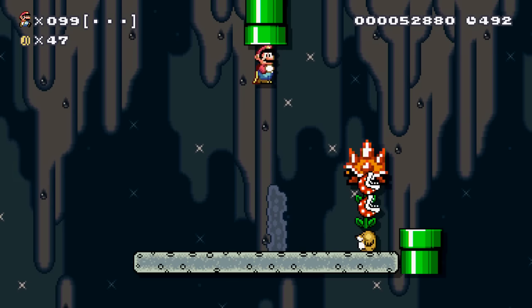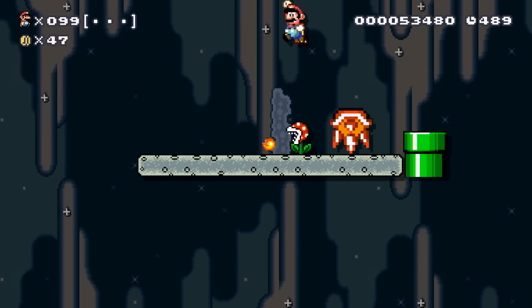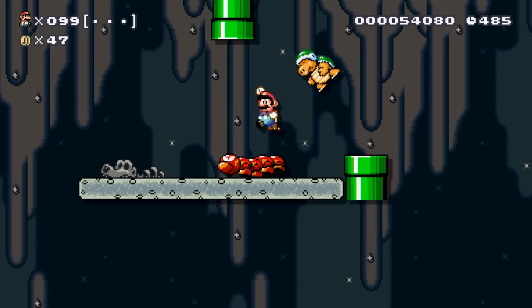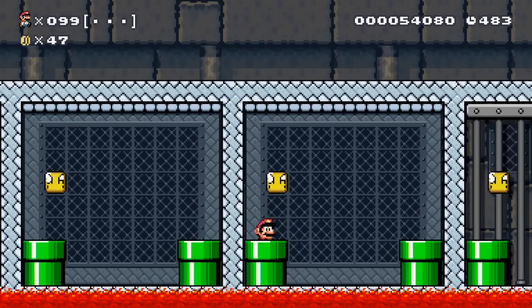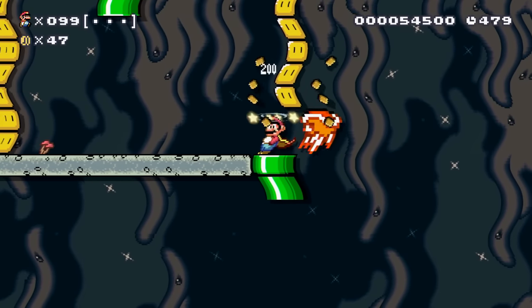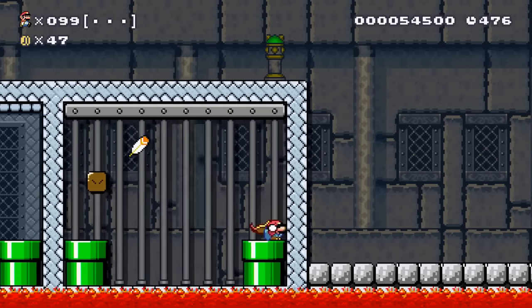Hmm, maybe I should leave those alone just in case. Whoa, whoa, whoa. Yeah, it seems like each little platform has different enemies. Well, I got him. I almost got hit by that Wiggler too. Pretty interesting concept. Oof, that was close. Okay yeah, you get a power-up each time you go through, I guess.